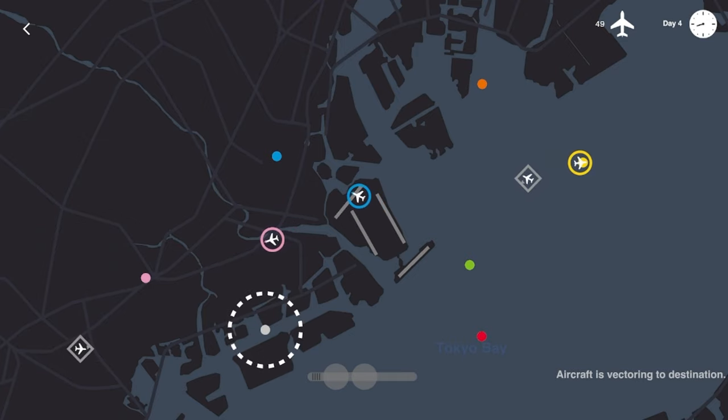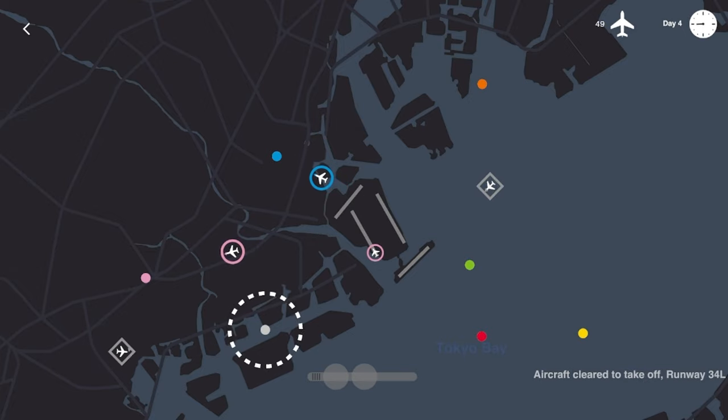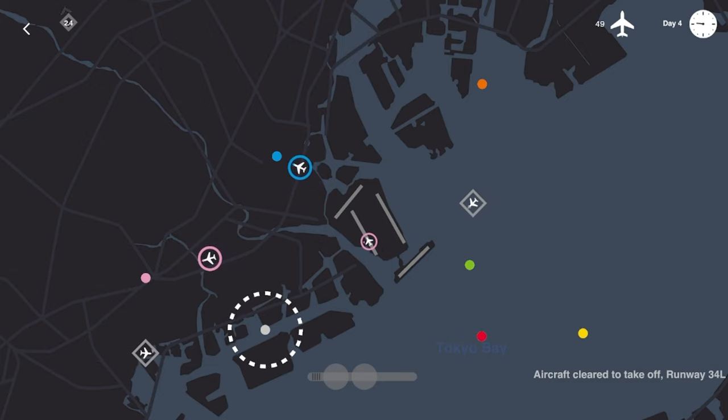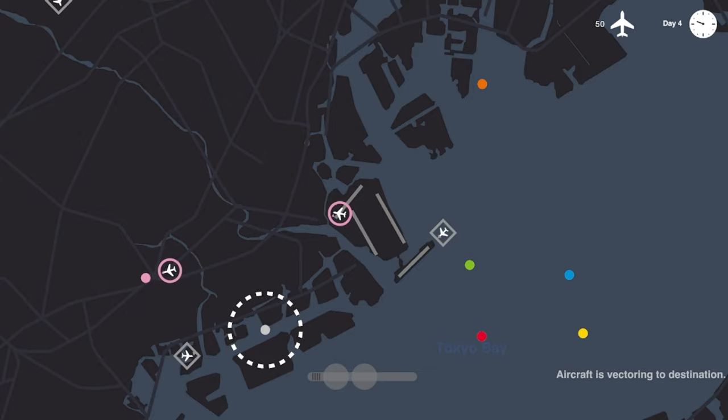Get this blue jet going where it needs to go, pink you go there, blue you go there. Come around like that — clear to land. Runway zero-five cleared to land. Yellow jets going where they need to go, pink and blue are good, inbound flight swinging into that runway. Let's get this other pink in the air, directed where it needs to go, as that northwest flight comes in. Almost 50 planes moved as we hit about three-quarters of the day.